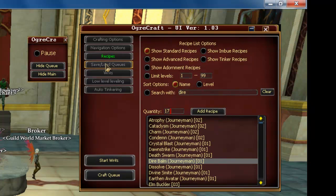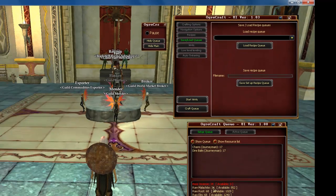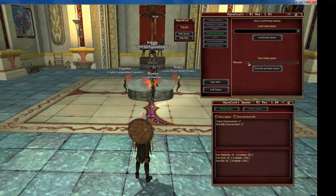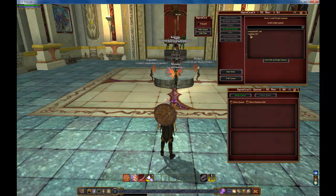Now we'll move back to the Save and Load Queues, because it works well with the recipes. We'll go ahead and save the queue that we have right now as Random. We'll save that and clear this out. Later on, if I'd like to load that same queue, I simply click in this box, click on Random, and click Load Recipe — and I get the recipes back. This is really handy if you're making arrows all the time or making certain sets of food all the time. It's a great feature.